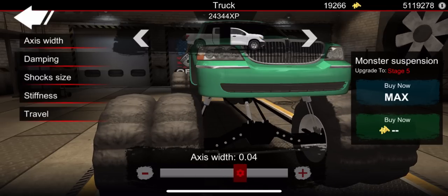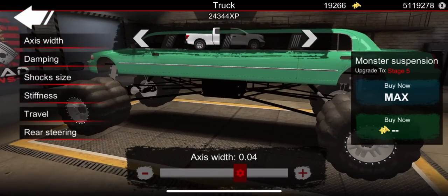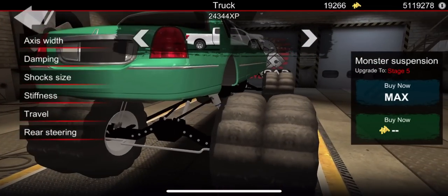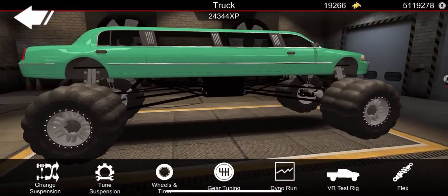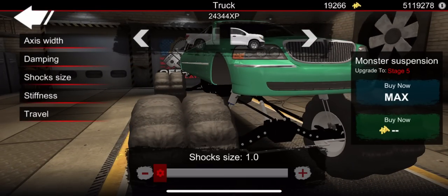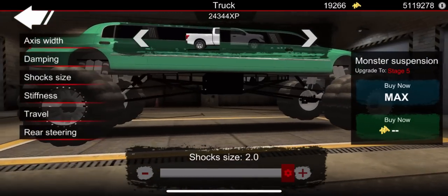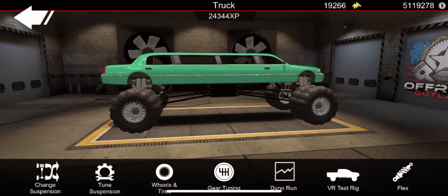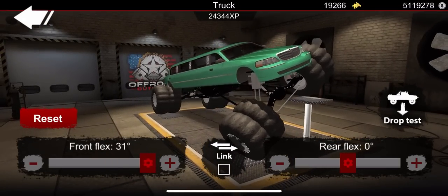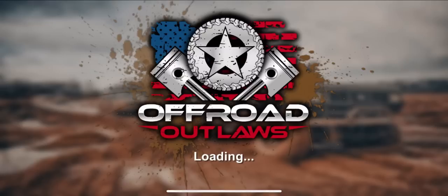We're gonna go to axle width and widen that out a good bit to get those wheels out from underneath the car. Have you guys built the limo? Let me know down in the comments below — like a monster truck, a low rider, a drag car, whatever it may be. Now let's go back to tune suspension. I did want to do shock size — yes, go all the way up with that. We're working the front. Yep, got it looking good. Will it flex any? Oh yeah, it'll flex a little bit. Alright, we got that taken care of.